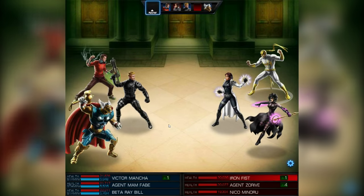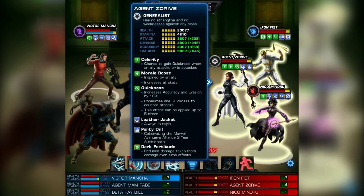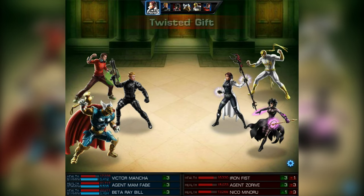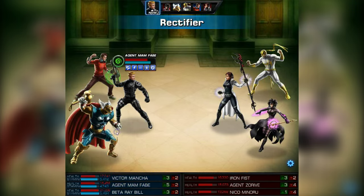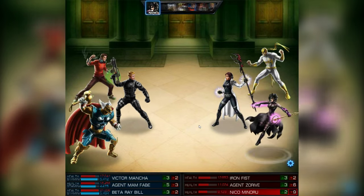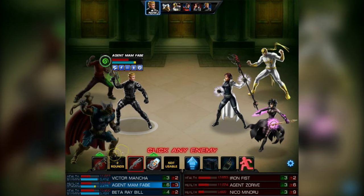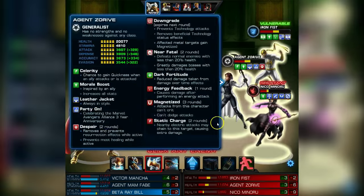Let's see how that weapon really fights in combat. Our first opponent is the Superhealer Iron Fist and Nico Minoru, aka The Undiable. I can just laugh about that. At first I took the Rectifier for me, because we have an electric team and I want to use dead energy healing, then I apply Despair to the whole team and near fatal, which means the next attack on that target is automatically a fatal blow.